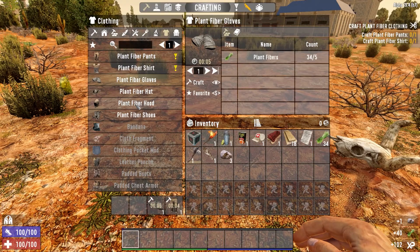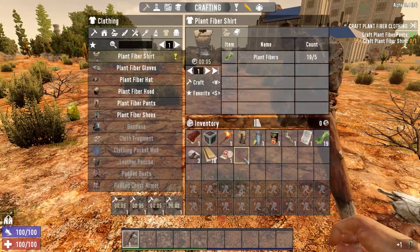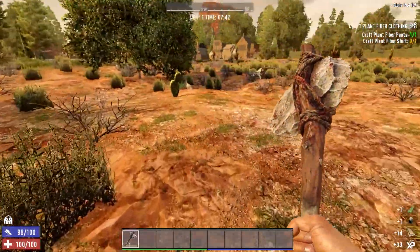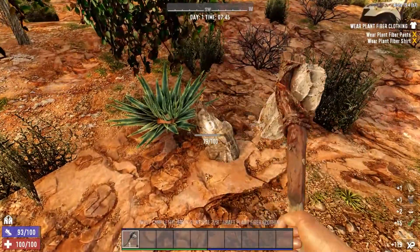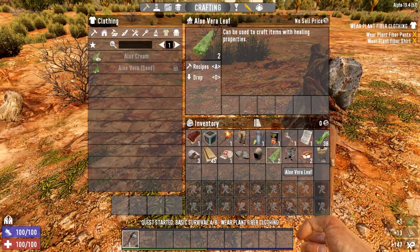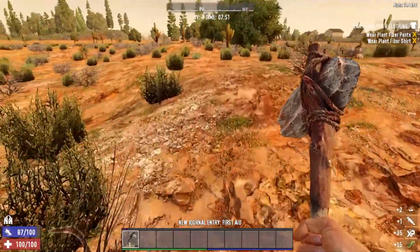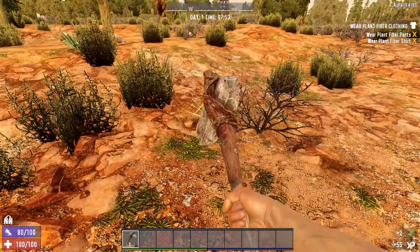Let's make the pants, the gloves, the hood, the shoes, and lastly the shirt. Put this on our tool belt. Aloe vera - very important to make aloe cream. Plant fibers and of course a yucca plant. More wood is always welcomed. How much does it require to make one aloe cream? Four. Now you've got two more. Let's break this apart real quick. Find two more - I see one over there in the distance and one more. Let's go ahead and make one aloe cream.